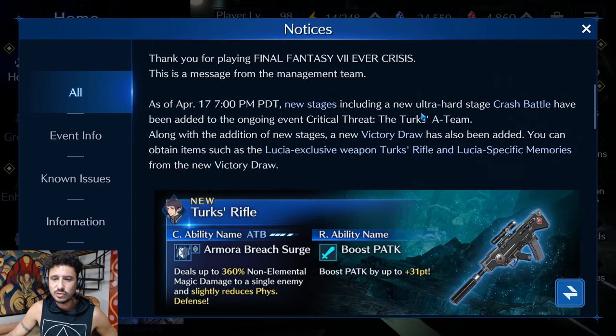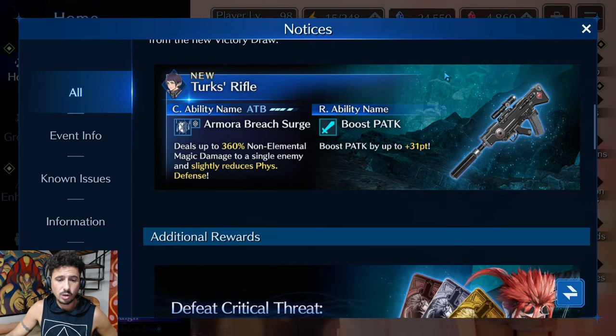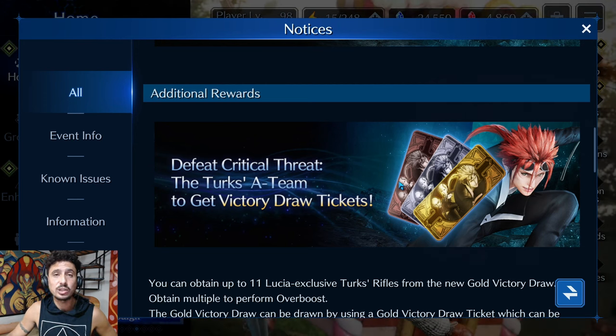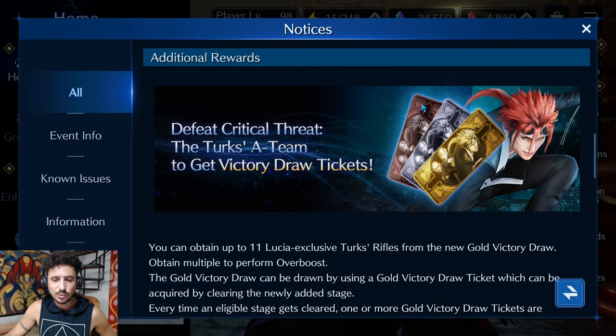We have new stages including a new Ultra Hard stage. In the victory draw you can obtain a new Lucia exclusive weapon, the Turks Rifle, and Lucia-specific memories. Just so you guys know, the way I handle Critical Threat events: I don't overly farm the silver and bronze tickets because a gold ticket drops every single week after the start. When you farm the gold tickets, they also give you silver and bronze tickets. If you max your silver and bronze tickets before the gold tickets release, you're wasting stamina potions — so go slow in the first week.